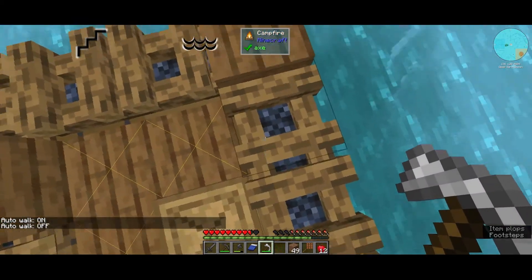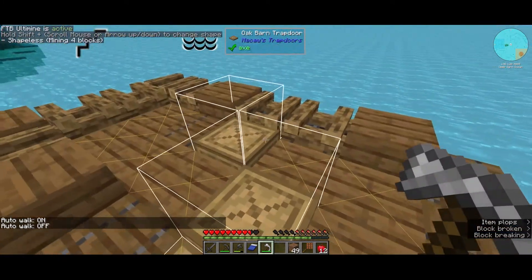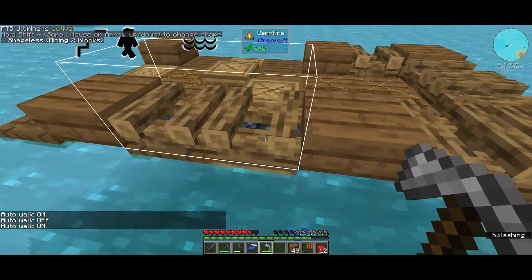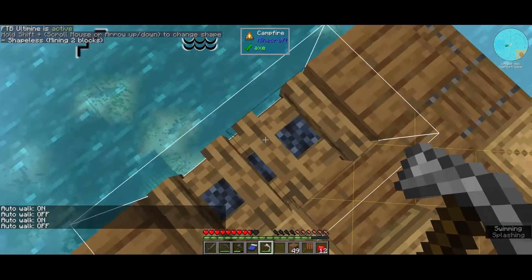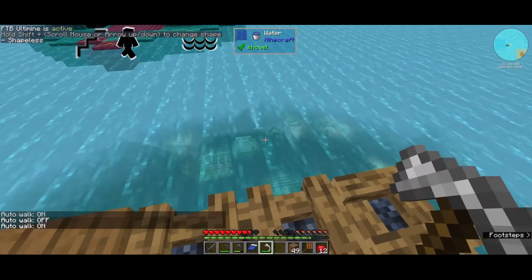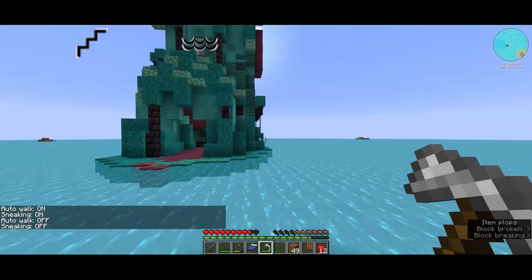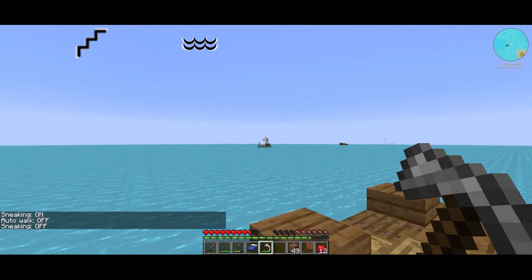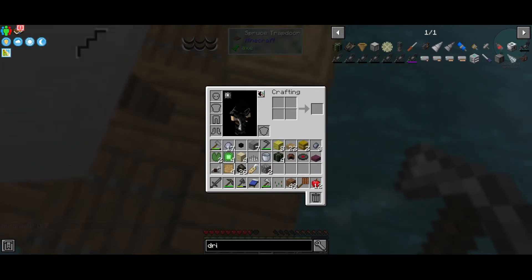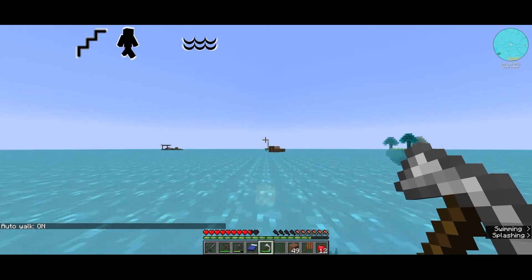A small tip here: campfires give you charcoal and a lot of good building rocks. Super nice! What other stuff should we get? Let's go over there.